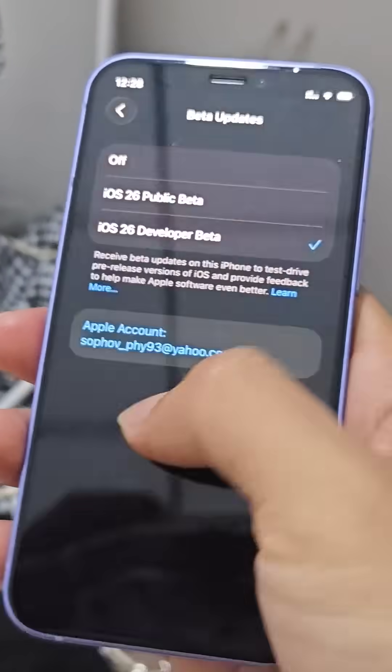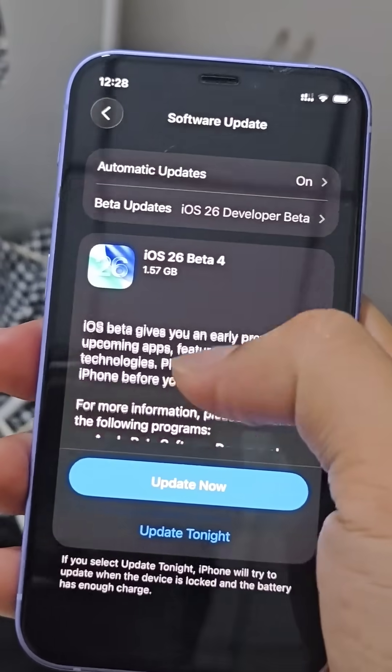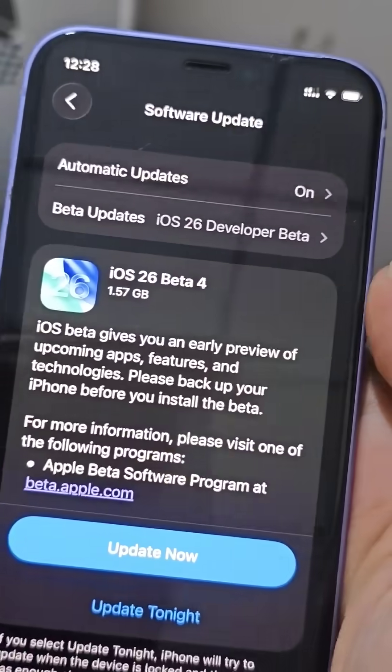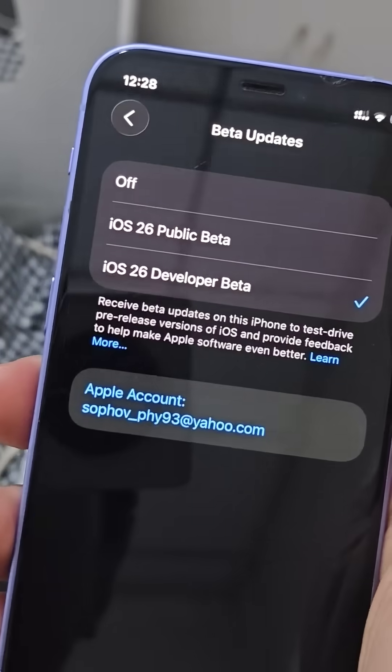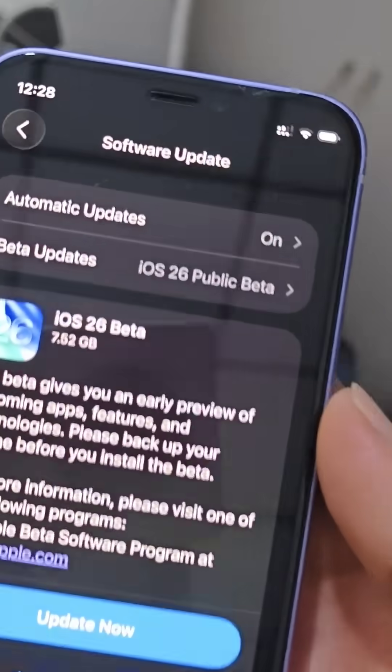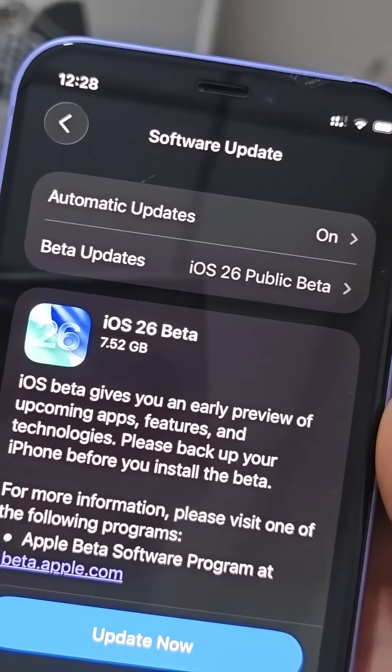Switching back to the developer beta would show another version — that's developer beta only, about 1.5 gig. Maybe it fixed that, but I want to erase all the system data and install a fresh one, so it costs me seven and a half gig.